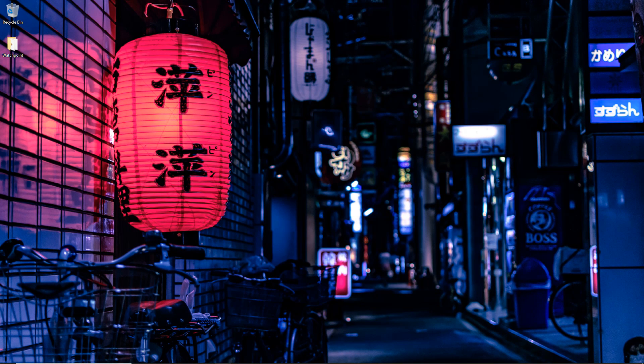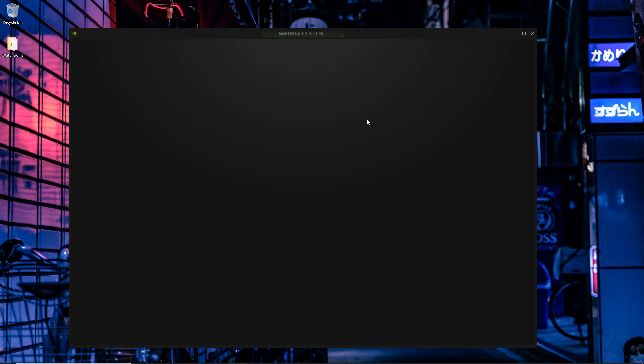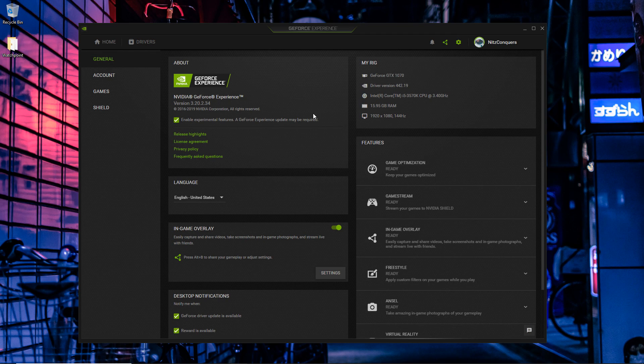The next thing we're going to cover is the sharpness filter, which you can put on your game if you have an NVIDIA graphics card — this does not apply if you have an AMD card. You remember in-game we put the render scale down to 75 or even 50 — it makes the game a lot more blurry. However, NVIDIA has a very nifty feature where you can sharpen the image of the application you're running. So go ahead and launch the NVIDIA GeForce Experience and make sure it is updated to the latest possible version.